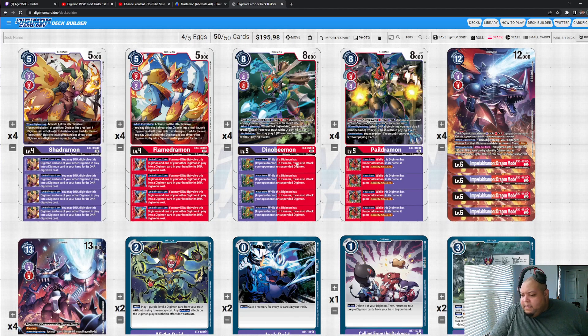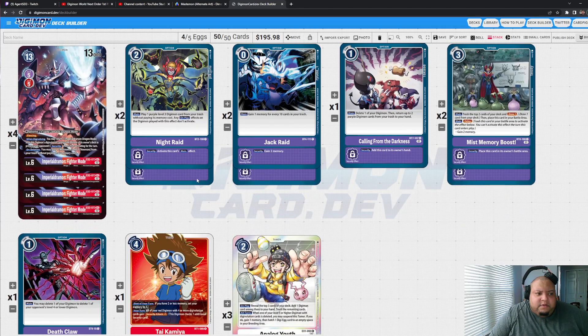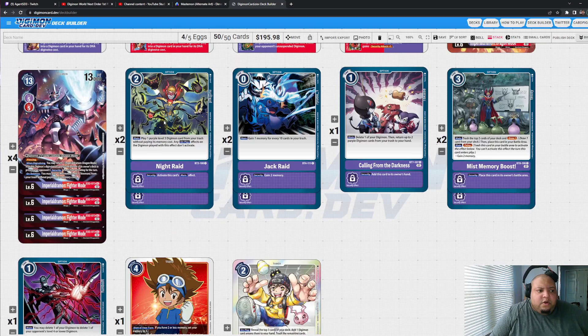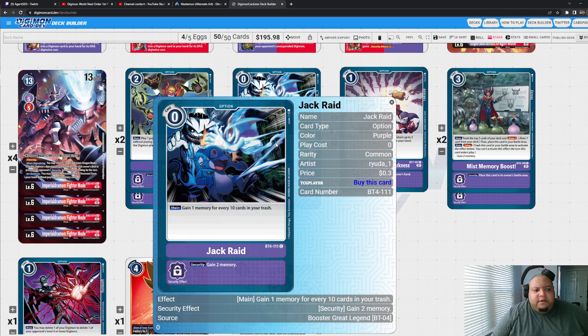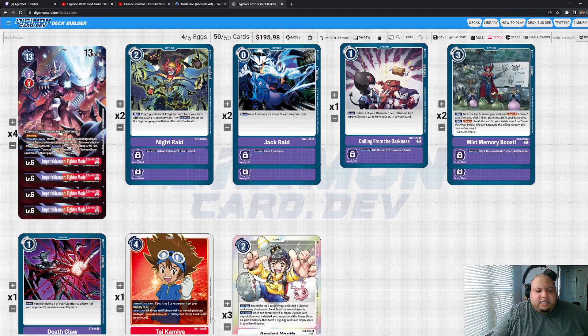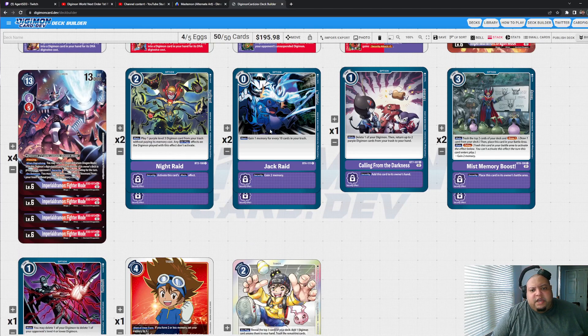I love double Night Raid in the deck — being able to call out a level-two card again means you can call out Ignitemon or Wormmon. If you already have an Ignitemon stack on the board, you're effectively playing Night Raid for one, which is really nice. It's also just an easy two-cost option if your opponent chokes you to two memory, letting you get a purple rookie out and go up the chain into Fighter Mode. I'm also running two copies of Jack Raid — just testing it out — and one copy of the Memory Tamer. Two Jack Raids give you a security bomb for memory and a way to extend combos when your trash fills up to ten or twenty cards.